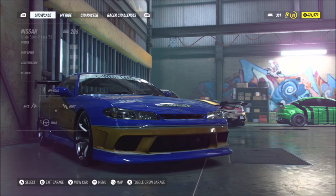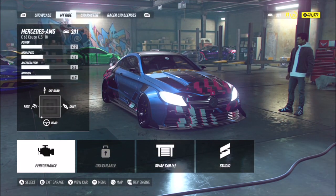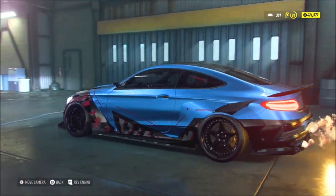To recap: go over to your Showcase tab, hit X to change it to your cars, and from there you can sell any purchased car. It is a bit of an obtuse way of doing it, but that's how they've designed it, which is quite weird.